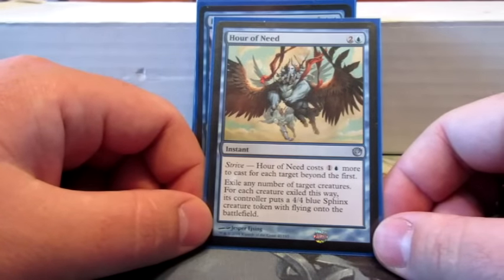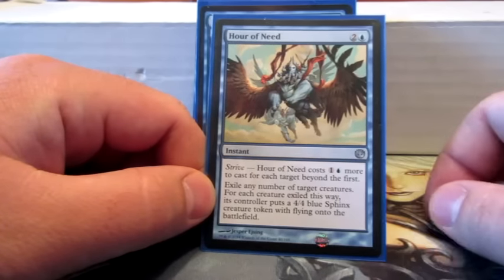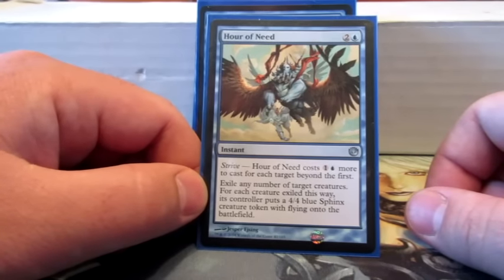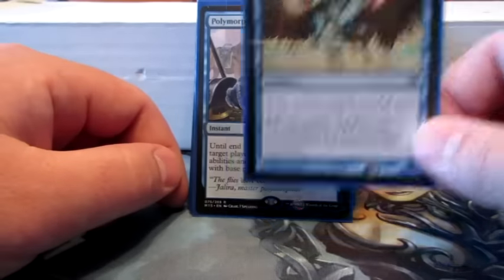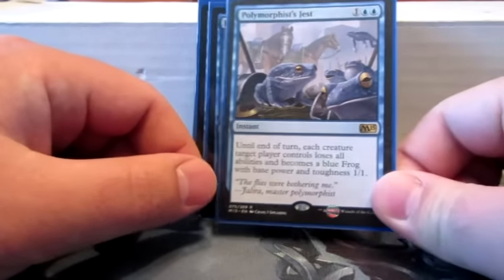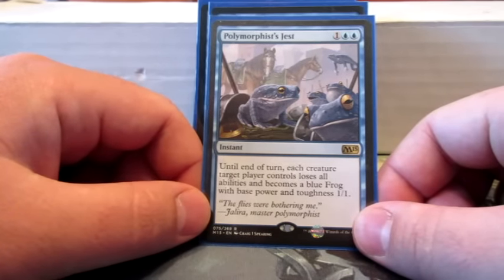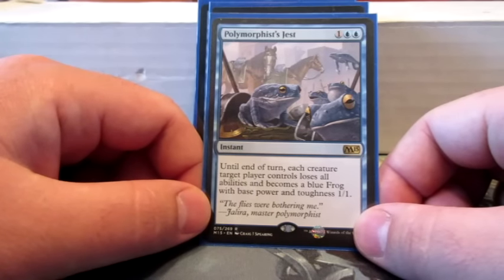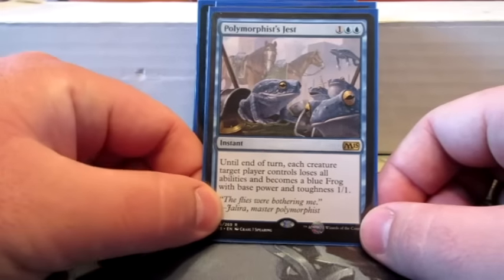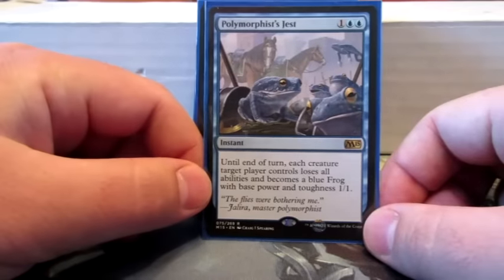Hour of Need is another exile spell that turns creatures into 4/4 Sphinx tokens. You can use Strive to hit any number of creatures, so it gets pretty pricey and doesn't usually do too many at once, but really late game it could be a game changer. Polymorphous Jest — until the end of turn, each creature target player controls loses all abilities and becomes a blue 1/1 frog. This card has the flavor text from Jalira, so it really had to be in the deck, and it just fit into the theme anyway.